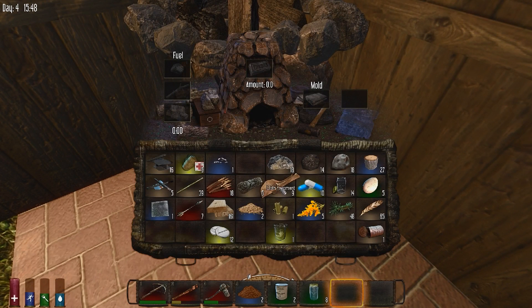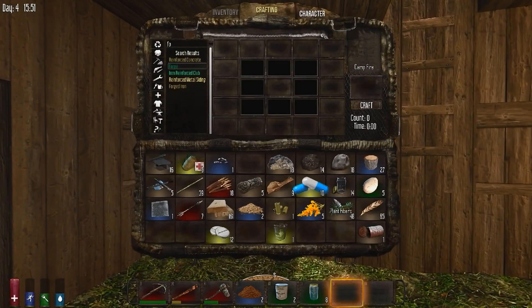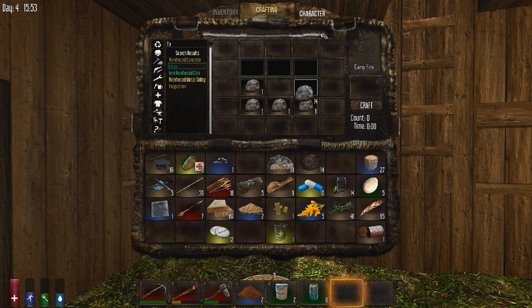Now to use the forge we're going to have to make ingots — this is how we're going to make all our tools. First, to make iron ingots we're going to need our lumps of clay so that we can make iron ingot molds. This is how you make an iron ingot mold — just like so.